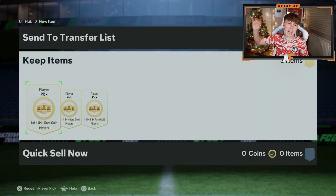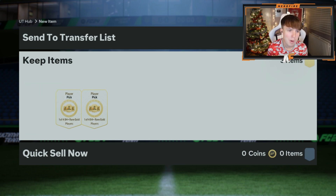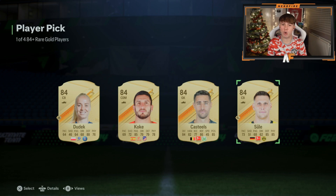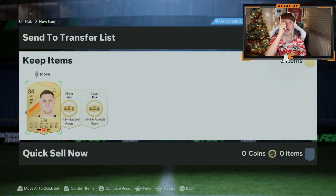Our first picks for the ultimate dynasty promo - here we go. Can we get a brand new promo card? Some really nice cards - Haaland is one I'd really want, obviously any of the icons as well. Let's get into the first one. That's terrible - it's 84s across the board. At least we know the only way is up from that player pick.